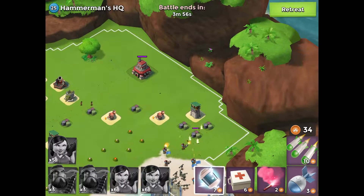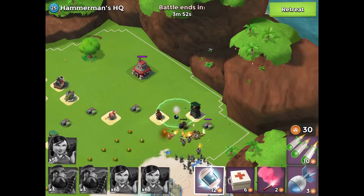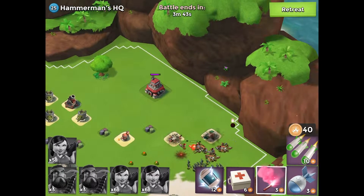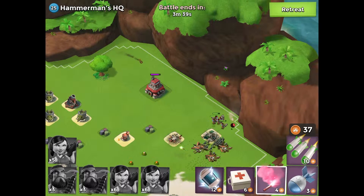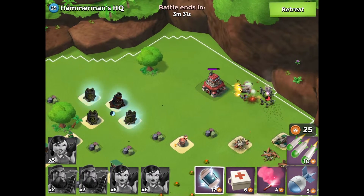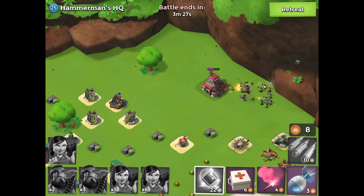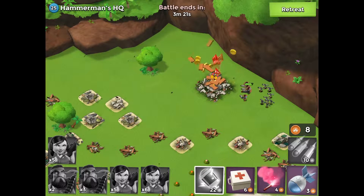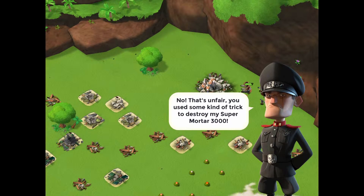Flamethrowers for Heavies at my level are actually really strong. We're going to shock the super mortar — it actually missed us, which was really good for us. We're going to flare over here, and then flare there. We're going to keep shocking the super mortar just to stop it from killing us. Look at that, it almost one-shotted a Heavy. Playing smart will always win — you'll always win playing smart rather than just playing stupid.